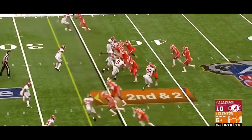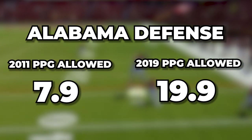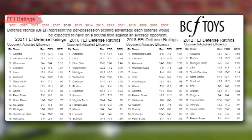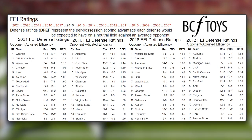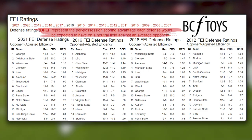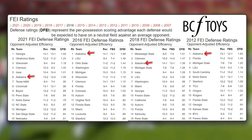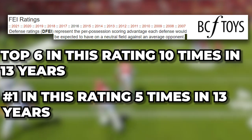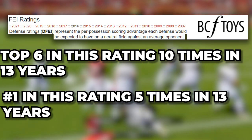Though his defenses statistically have taken a step back over the past few years, compared to the rest of college football they are still one of the most dominant units in the sport. Looking at FEI ratings — which compare how effective each defense would be on a neutral field against an average opponent — the Tide under Saban over the last 13 years have finished in the top six an incredible 10 times, while finishing with the number one defense in the country five different times.